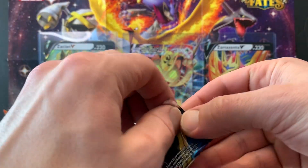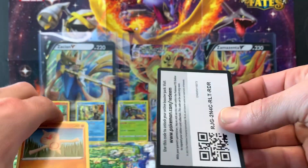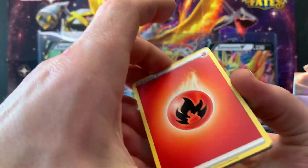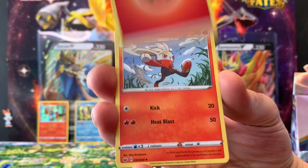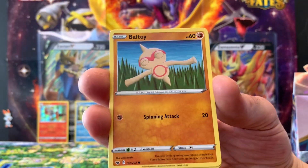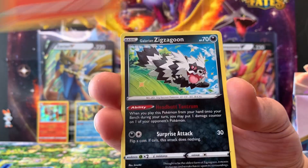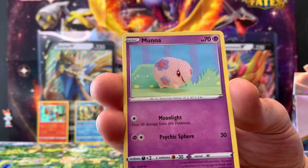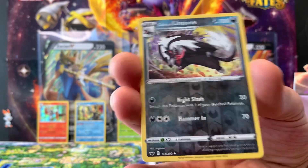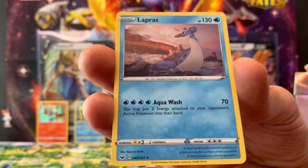Now we can focus on getting the gold cards and the V-Maxes. Sixth pack starts with Fire Energy, Reboot, Hop, Rotom Phone, Ball Guy, Chinchou, Sizzlipede, Lapras, Galarian Zigzagoon, Eiscue, Galarian Linoone, reverse hollow — and a regular rare Lapras.